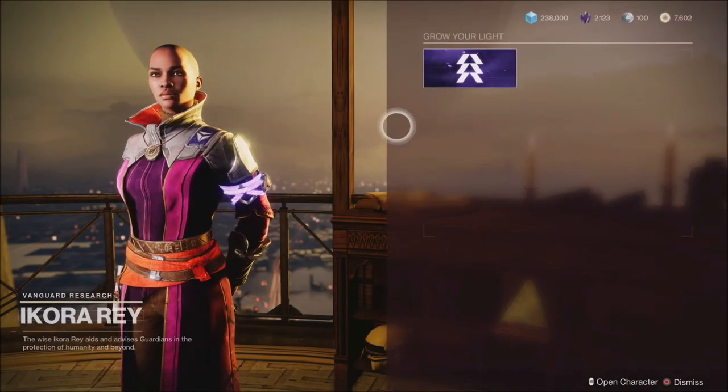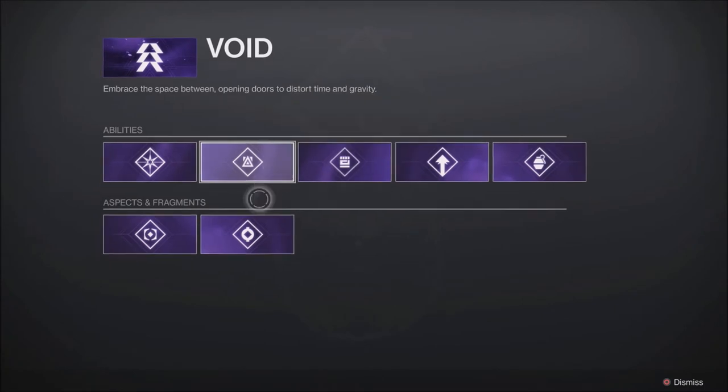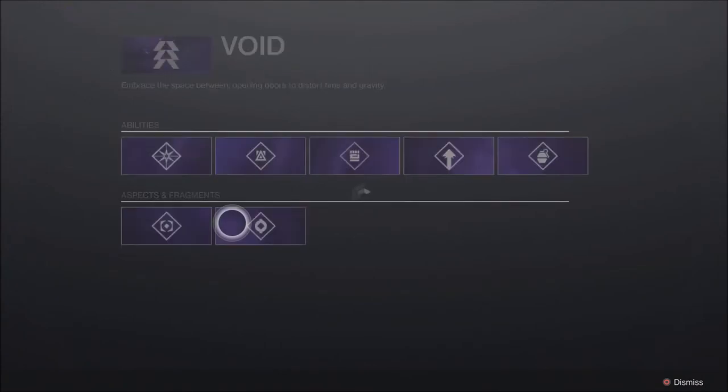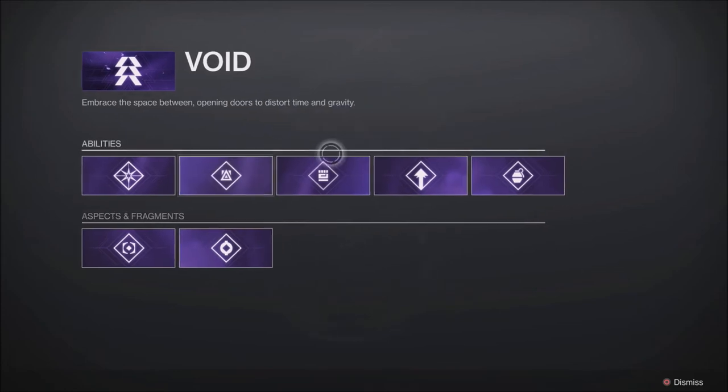If you have played the game and have been playing for a while, you will notice everything else here within the Grow Your Light section is already unlocked — your abilities, class abilities, fragments, aspects, all that stuff is already unlocked. So I'm assuming later down the road there's maybe more added to this or they're going to do something else with it. I do like the way they've moved this here to this area.